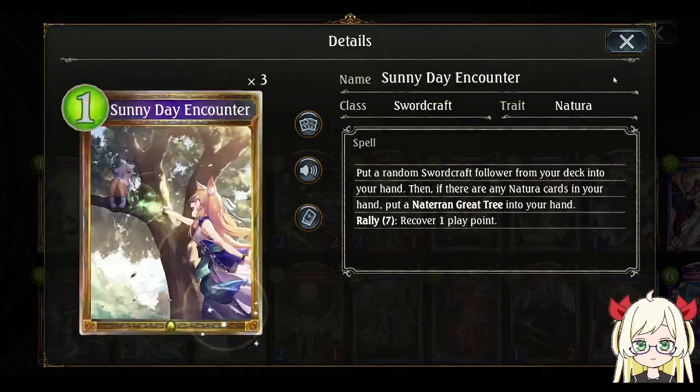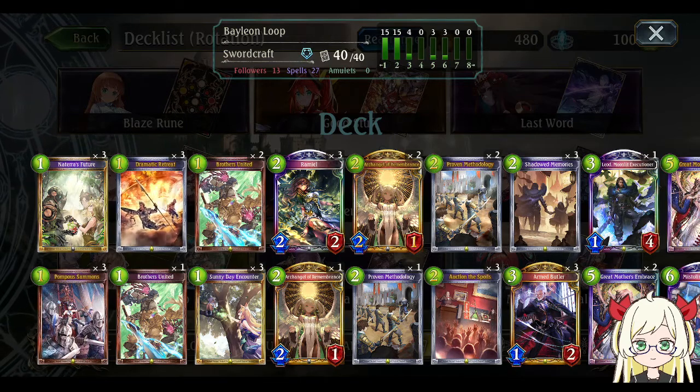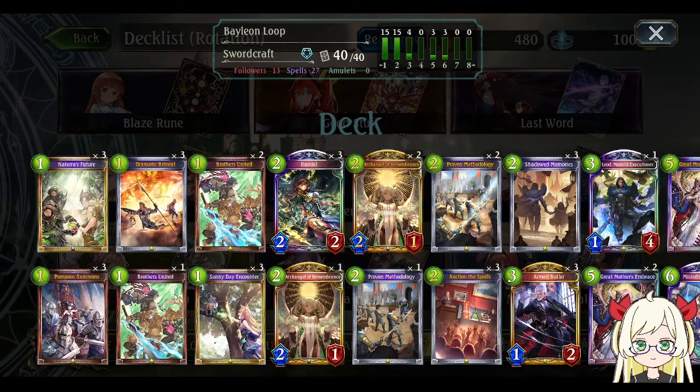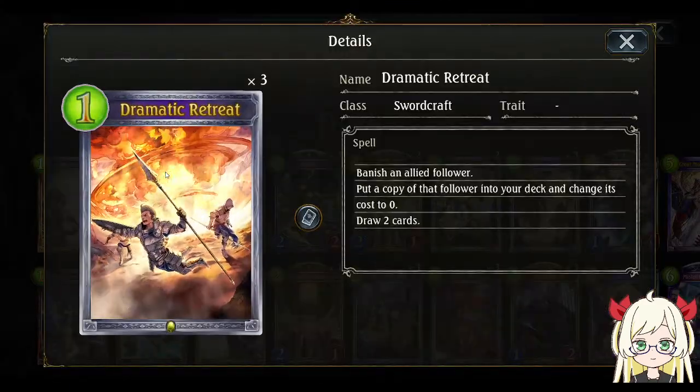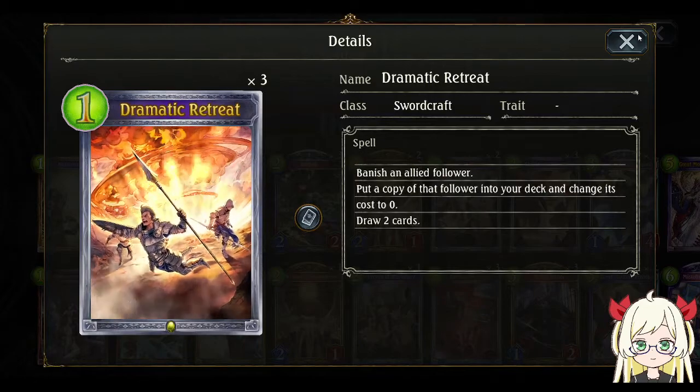The better option is Sunny Day Encounter. Brother United I think you can't ignore it, because sometimes it's not very useful on turn one — especially in rare cases like when the opponent drops an evo front follower like Miser early game. You should also consider keeping Dramatic Retreat because it makes a difference in a mirror match.